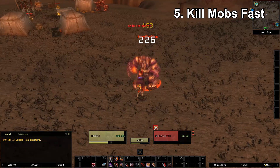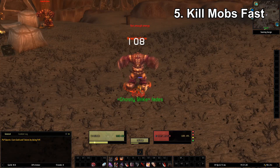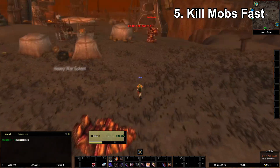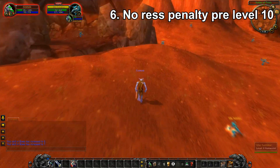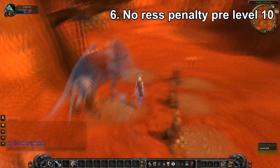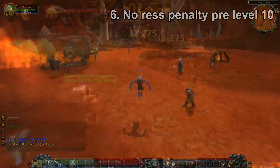My next tip is to kill mobs fast — find the most optimal DPS rotation for your class capable of killing enemies the fastest. I have class guides on the channel so check those out. Another useful tip: there is no resurrection penalty before level 10, so be mindful of where the spirit healer is, because you might be able to just die, teleport back to the village, turn in all your quests, and save a massive amount of time.